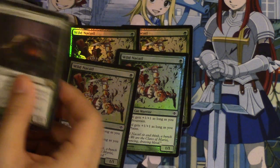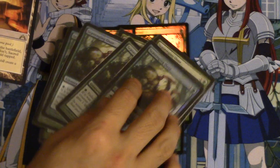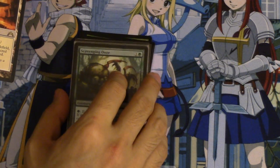Scavenging Ooze — a playset of regular ones and a playset of foils. These are like $5 or $6 right now. Seems low to me. I think I purchased them at like $4.